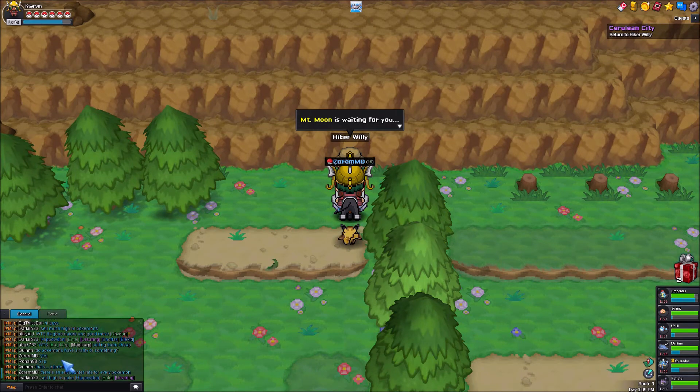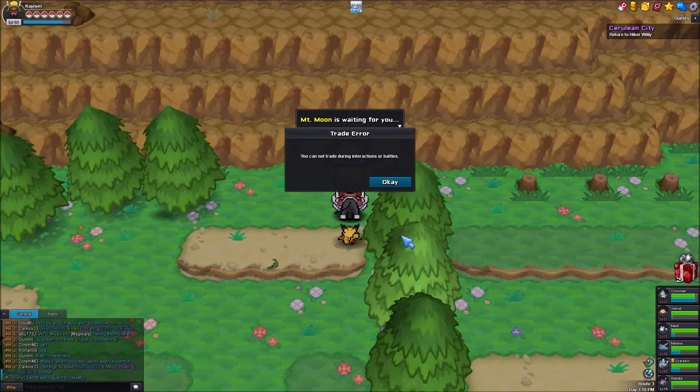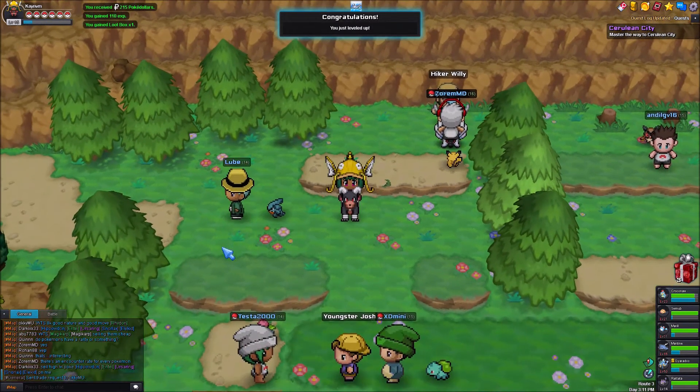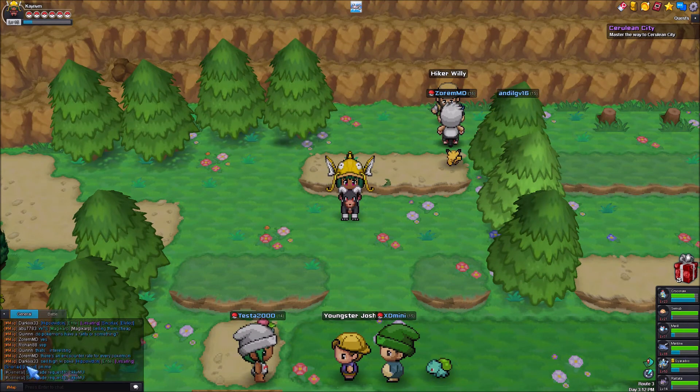I am talking to this Hiker Willy over here. Hiker Willy has an Onyx. But it will not let me trade. The reason for that is that you cannot trade while you're interacting with someone or battling someone — Hiker Willy was talking to me so I couldn't trade.